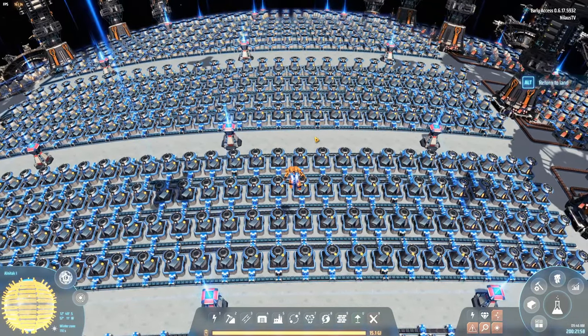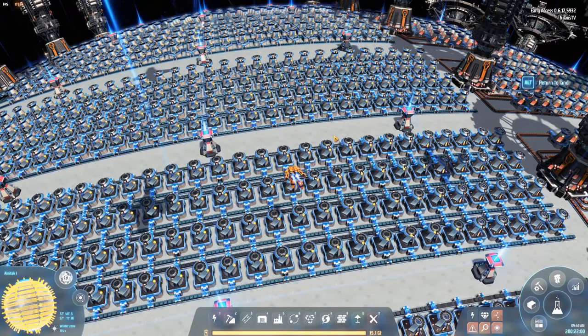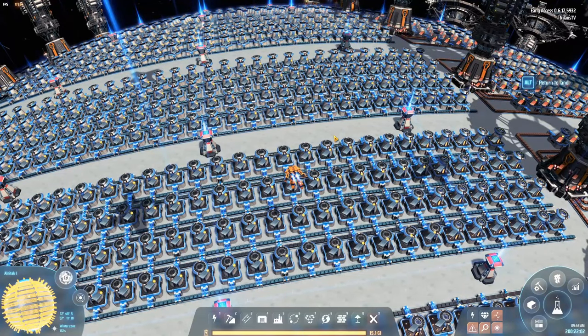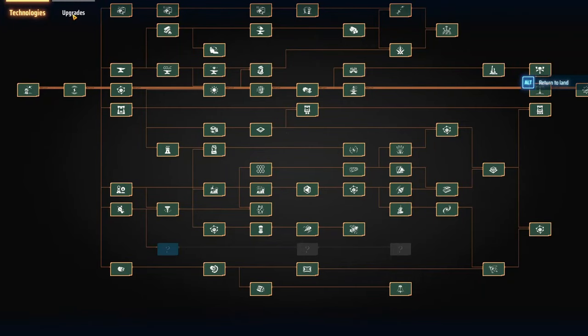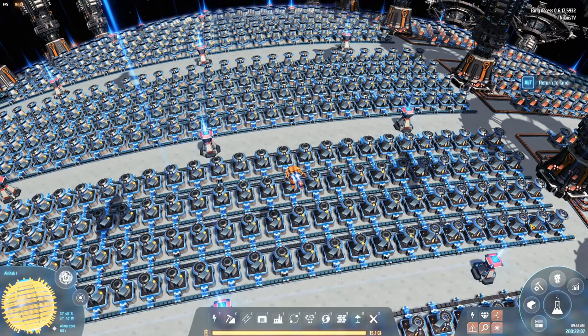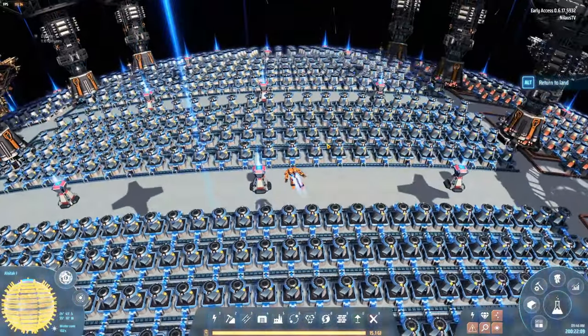This also means that because I have graphite, I am much more inclined to use coal for graphite instead of oil, even though oil is infinite. At the current moment everything is infinite — I'm using less than 10% of resources. So every resource is pretty much infinite at this point.